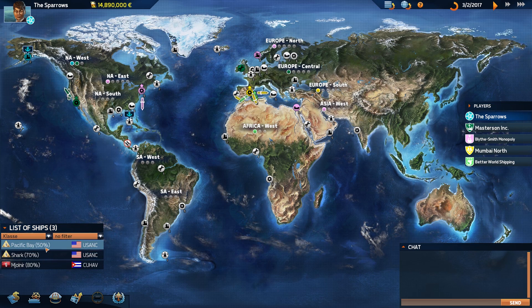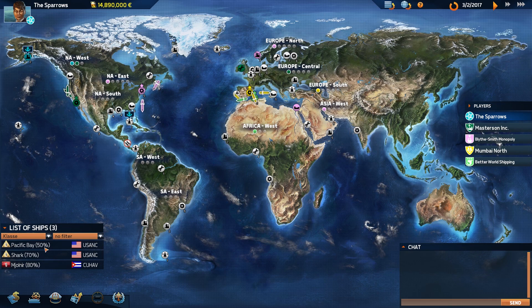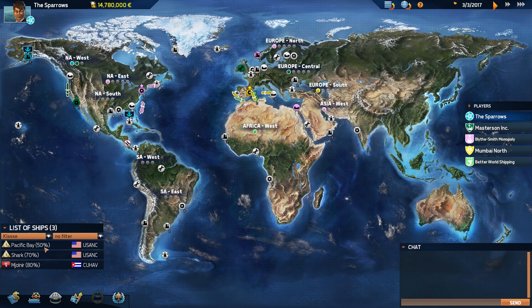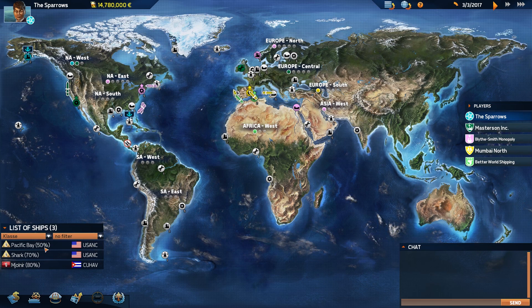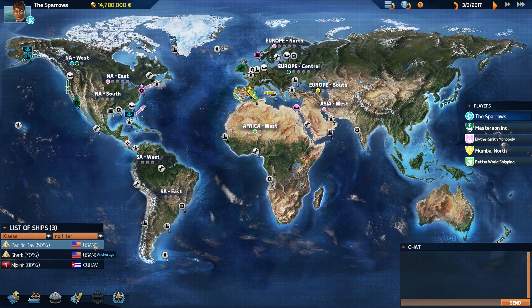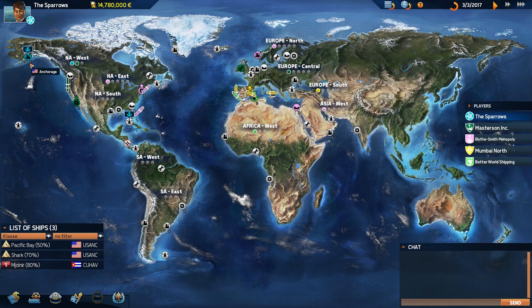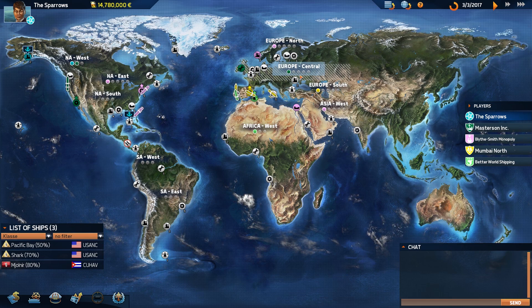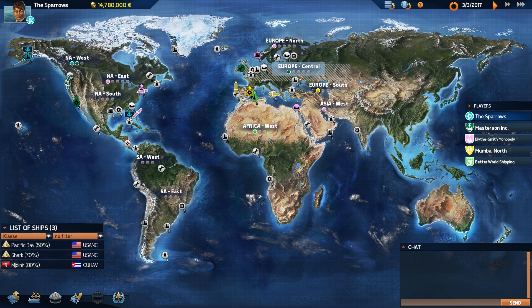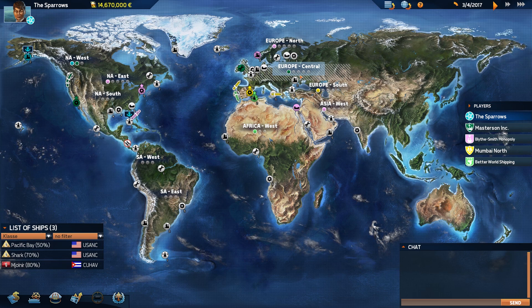At the bottom left you have all the ships you have available and their durability — they need to be repaired. Once you go down from 20%, if I'm not mistaken, there is a huge risk of them sinking if they are out in the open sea. Ships also show their location — Pacific Bay is at anchorage, which is over there; you can see the anchor. In the top right there are three levels of speed, and as you can see, you cannot stop time.